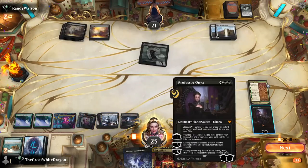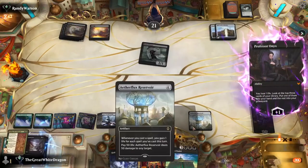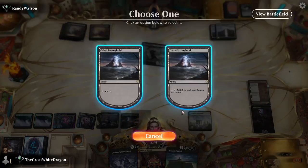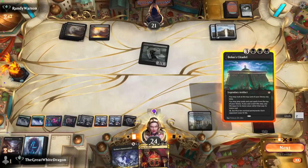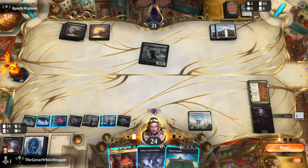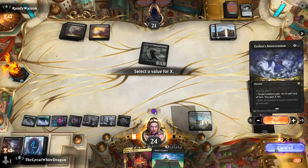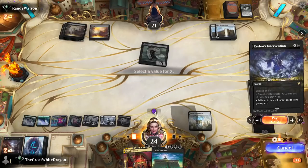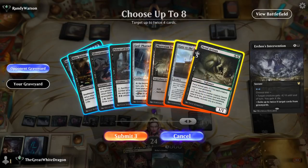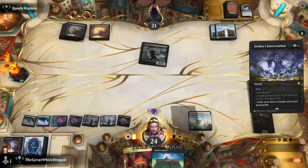Let's get another Triome — it doesn't really matter too much at this point but hey, options. The Bolas Citadel! Casting Bolas Citadel would seem like the smart choice. How many cards does he have — eight? So I need to cast this for four. I'm gonna cast this because I want to exile literally everything this poor chump has.